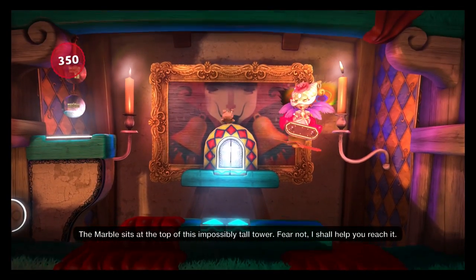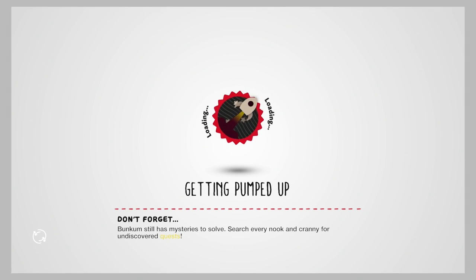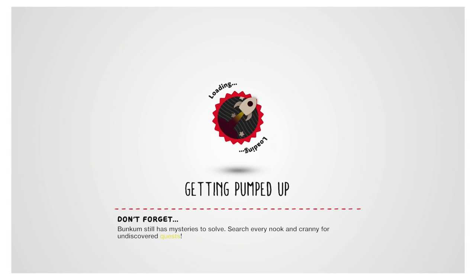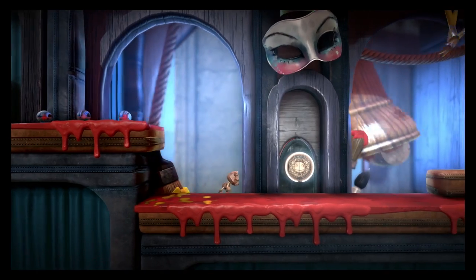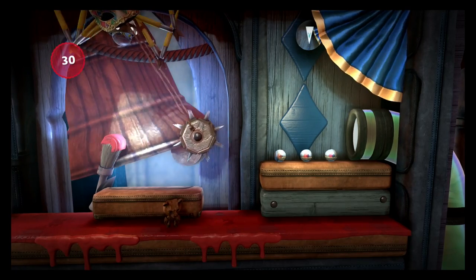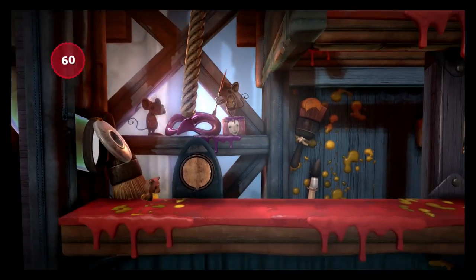I'm Sackboy but dressed as a cute little teddy bear. That short area we were just in — these are hub zones where you explore and find collectibles, then find entrances to new levels. In the main story mode, you're hunting down three new characters: as Sackboy you have to find them, wake them up, and get them to join your adventure.